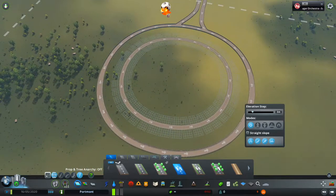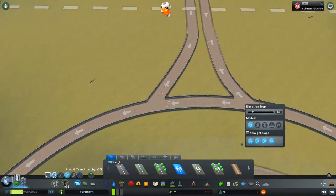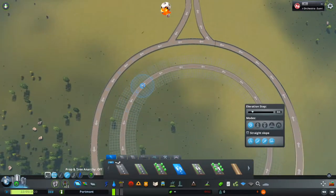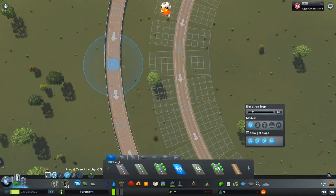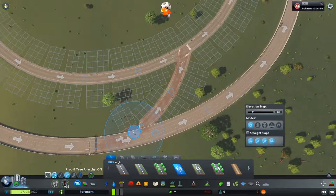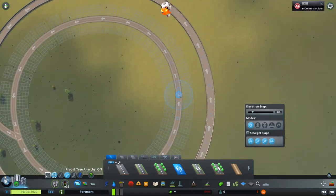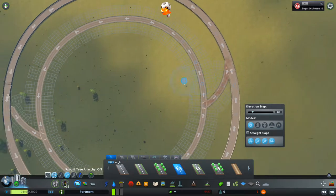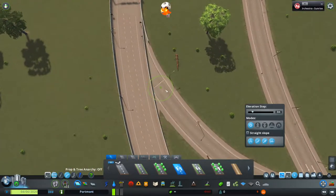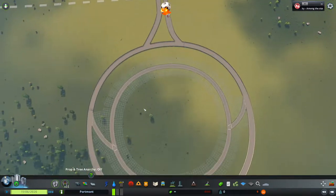Now we need to make some roads which go into the city. I believe at each side, so the cars can go in and they can go out and then go into the city and back out. Let's do something like this so they can drive in and out. We also don't lose the roundabout effectiveness - if that's even a word - so they can drive in and out.